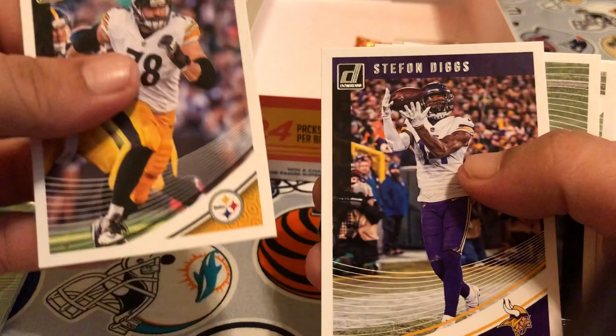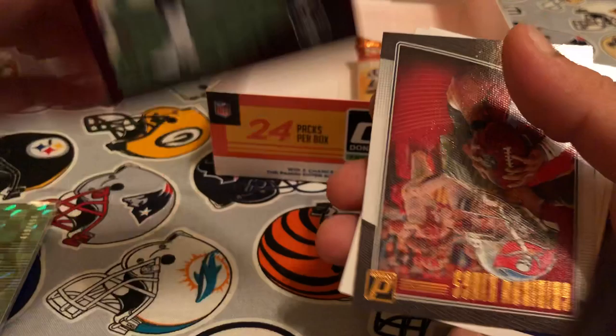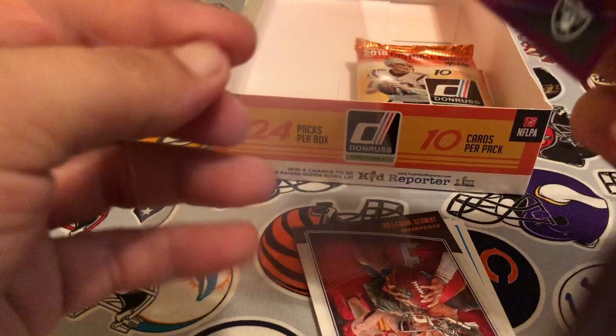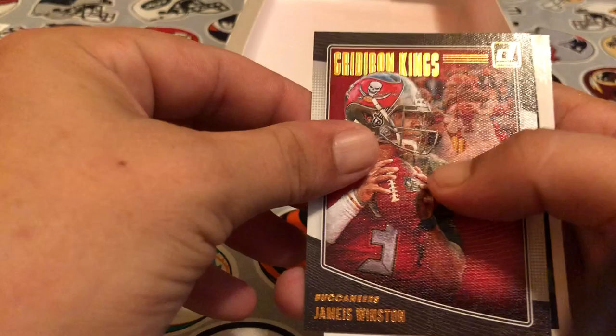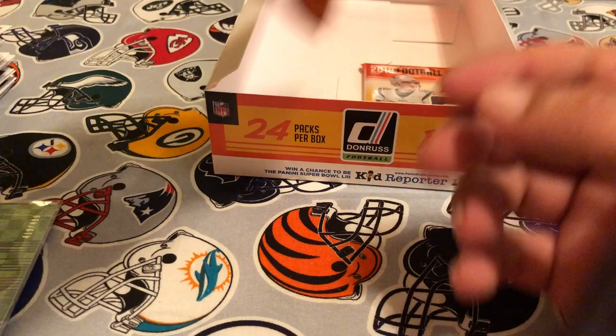Pack twenty-two: Alejandro Villanueva, Stefon Diggs, Dion Lewis, Leonard Floyd, Thurman Thomas, Philip Rivers. We've got another Bo Jackson card — serial numbered 192 of 400, cool! Two Bo Jacksons out of this box, that's nice. We've got Gridiron Kings Jameis Winston. Rookie is going to be Kaden Elliss and Calvin Ridley rated rookie.